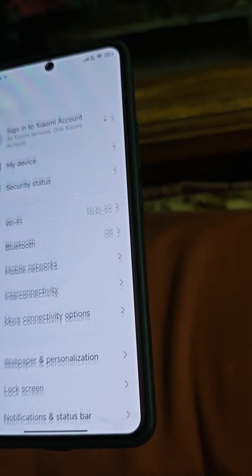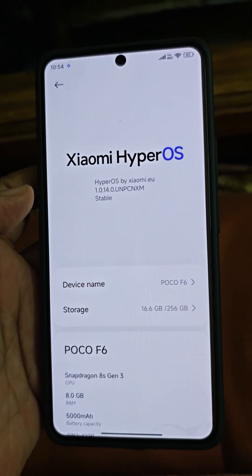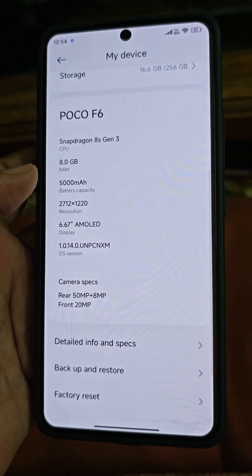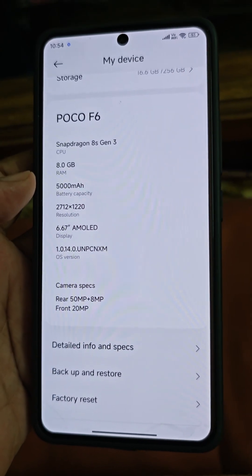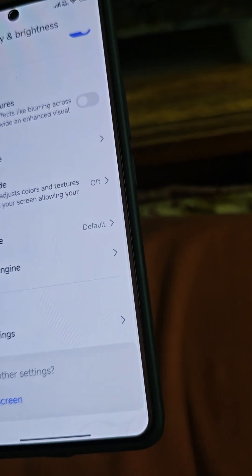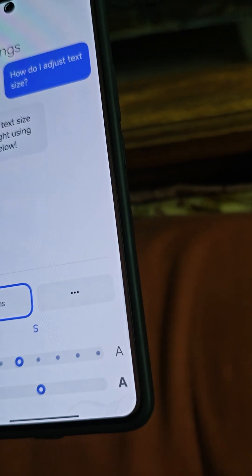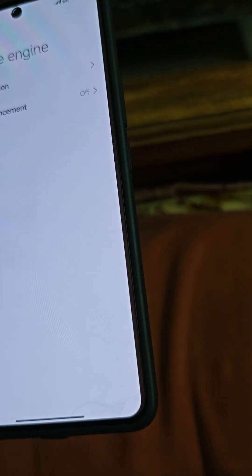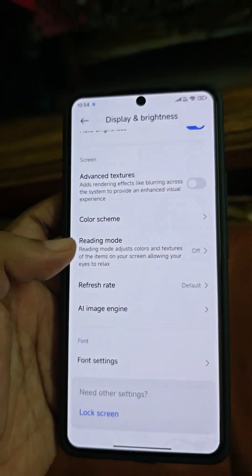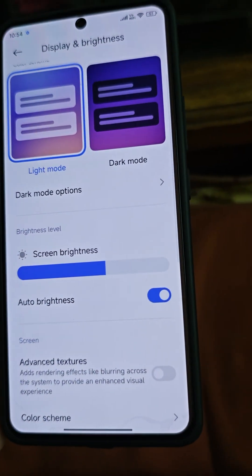Let's go check what ROM we are on. My device is HyperOS by Xiaomi UI 1.0.14.0 — POCO F6, Snapdragon 8s Gen 3. I was hoping they would give an option to change the display from 1.5K to 1K resolution, but it's not there. You have to use Magisk — there's a module for it.